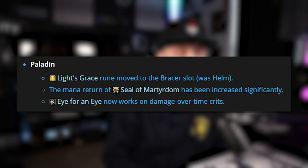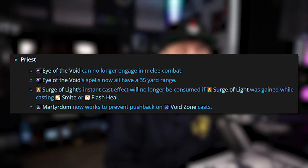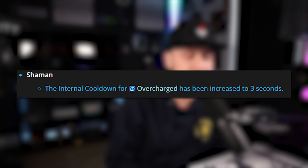For Paladins, Light's Grace Rune has been moved to the Bracer slot from the Helm slot, and the mana return of Seal of Martyrdom has been increased significantly. Eye for an Eye now also works on damage over time crits, which is really nice for Paladins. For Priests, Eye of the Void can no longer engage in melee combat. Eye of the Void's spells now all have a 35-yard range. Surge of Light's instant cast effect will no longer be consumed if Surge of Light was gained while casting Smite or Flash Heal, and Martyrdom now works to prevent pushback on Void Zone casts. For Rogues, Focused Attacks now grants 3 additional energy instead of 2.